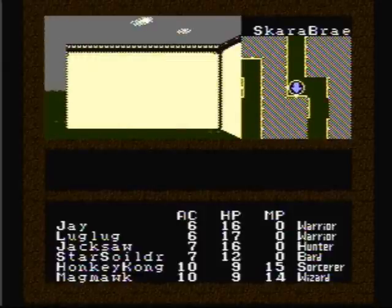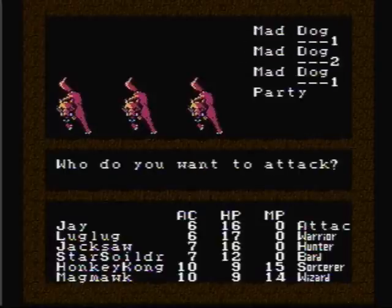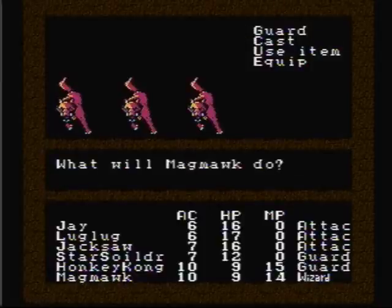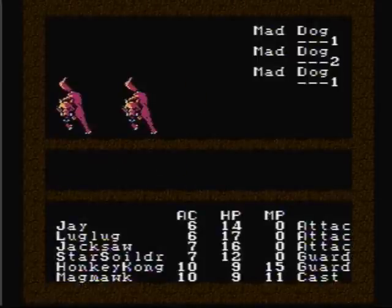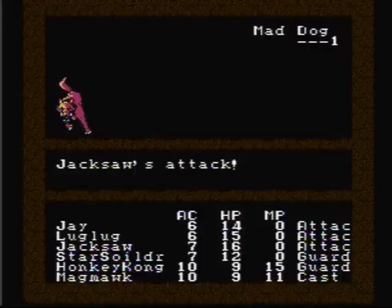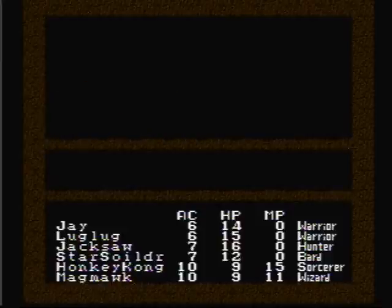Now it's time to do some grinding. Since the first level is only 20 experience away, I'll go ahead and show you that. When you're grinding the first few levels, stay close to the temple. We've got a group of mad dogs — let's fight them. The strategy is to have Jay and Lug-Lug fight the group of two mad dogs, JacksawJack fight the first mad dog, then MagmaWK use his Arc Fire on the last one. No matter how many creatures are in one group, only one of them can attack you at a time. We defeated the group and got 16 experience, so we need one more battle before reaching level 2.